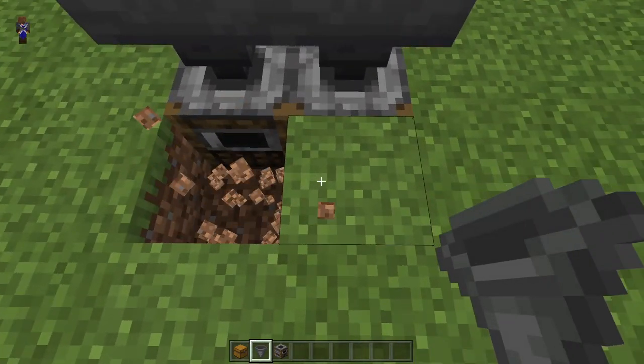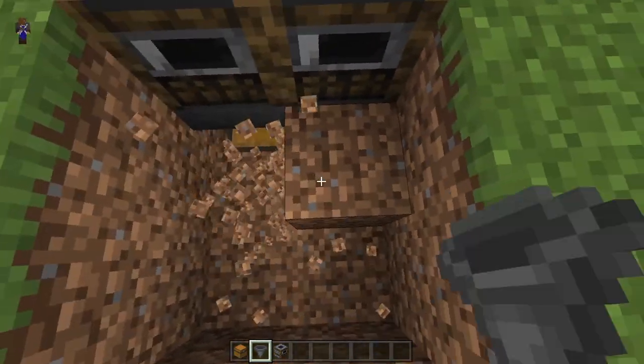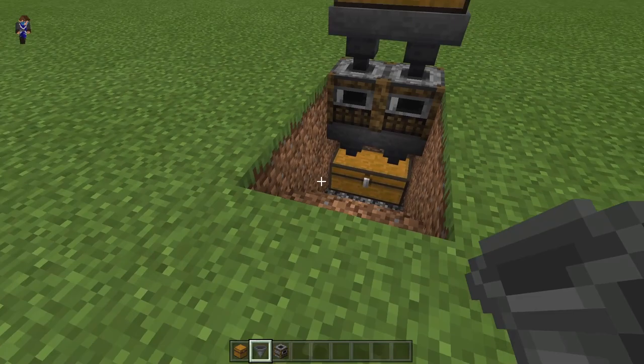To access the chests at the bottom, dig a little wee staircase so you can easily get down to the chest. It should now look like this.